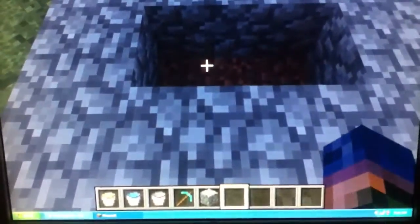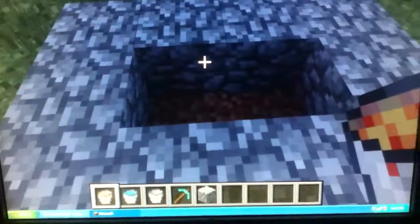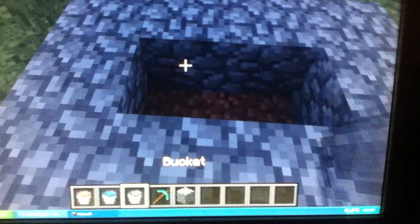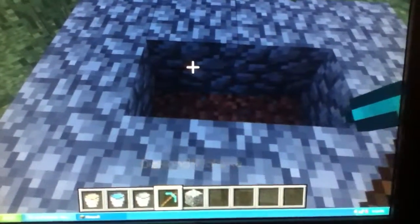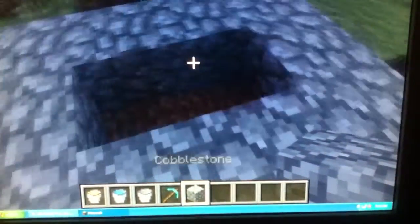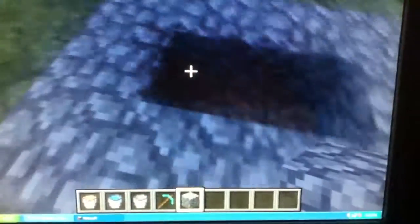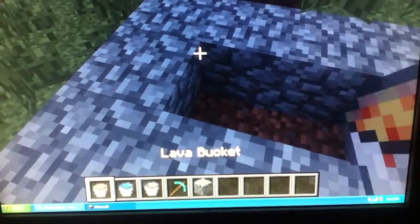Okay, to make the obsidian for the base of the Nether Portal, you will need a lava bucket, a water bucket, a simple bucket, a diamond pickaxe, and something to enclose the lava and water in. I prefer cobblestone, but you can use what you like.